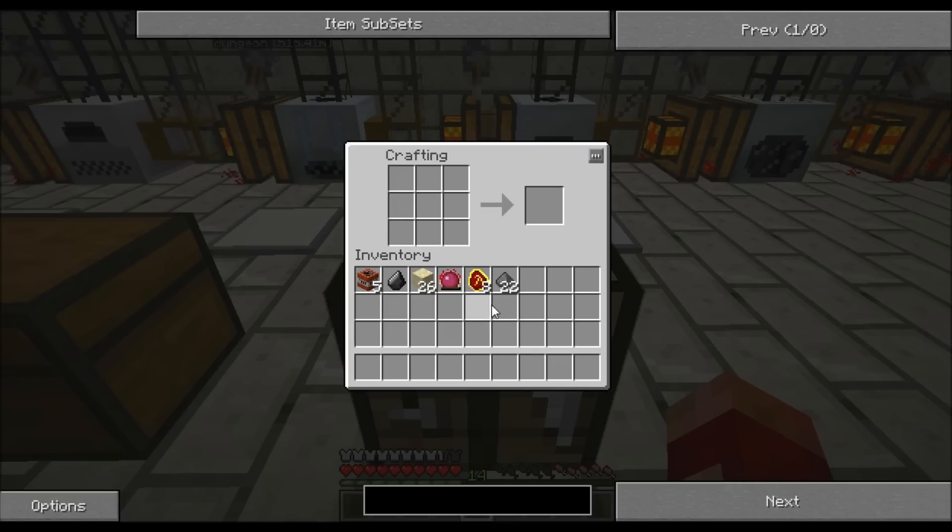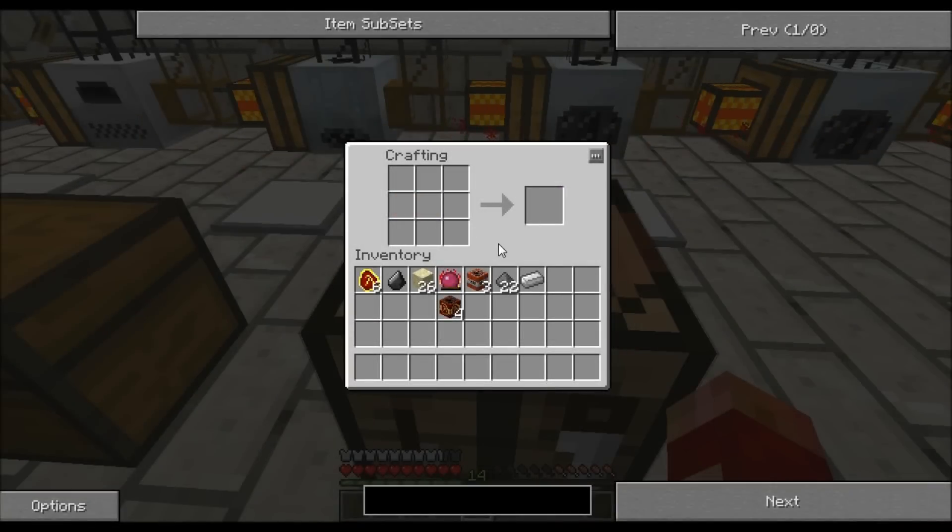The next thing we're going to do is take the TNT, put the TNT here, put the Mobius Fuel next to it, and then you get the Nova Catalyst. The last component we're going to need is a fresh flint and steel. We'll just put that together. And there we go.